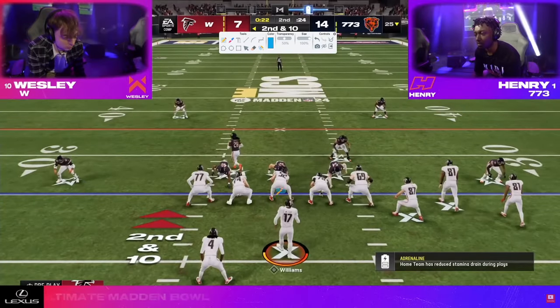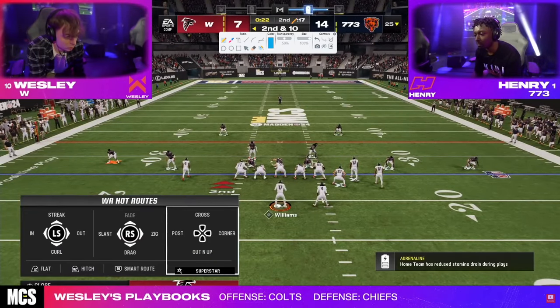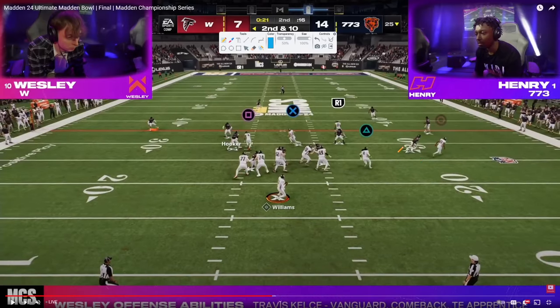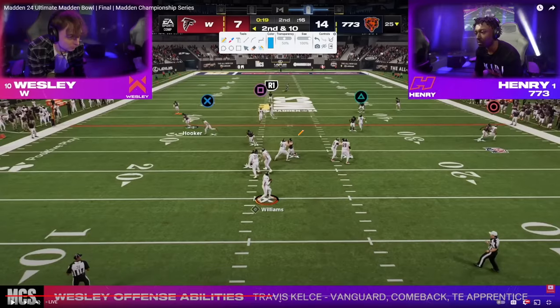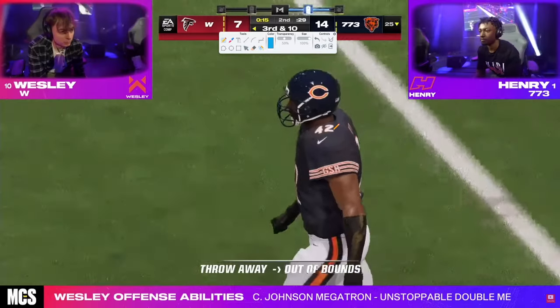Wesley rolls out and gets a red pass. While watching this game I was thinking — had there been like two more minutes in the second quarter, I think the game would have ended right here. Because Henry is on his neck with this defense. Henry just starts to absolutely lock in on Wesley's tendencies, and you see incredible defense on those next couple plays. It just goes to show why Henry's defense always keeps him in games.